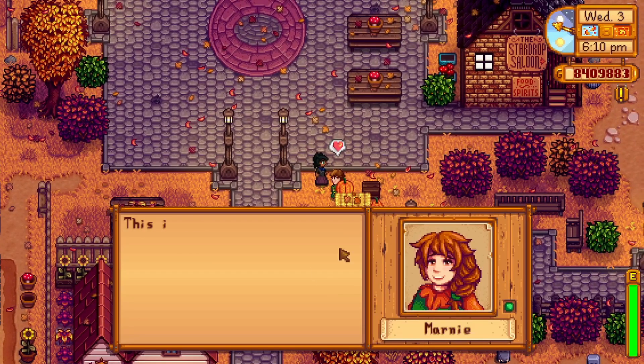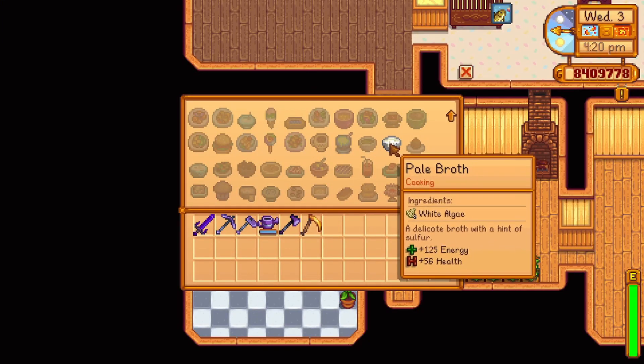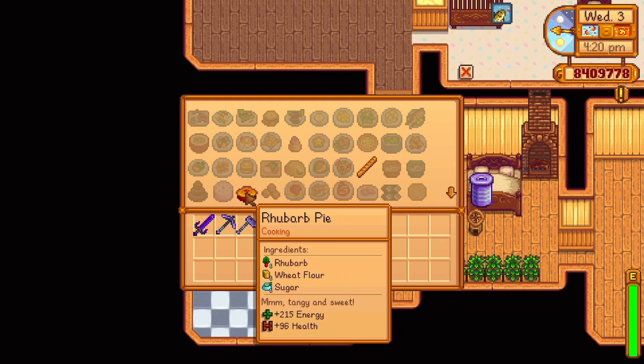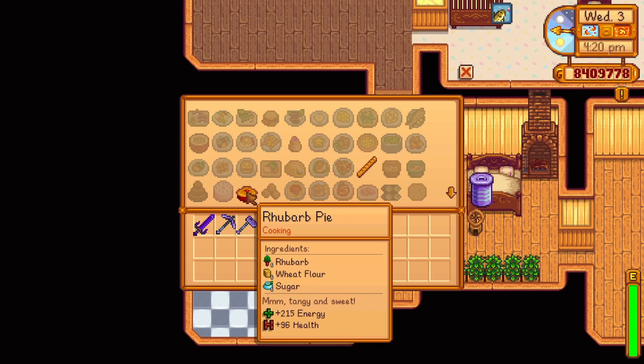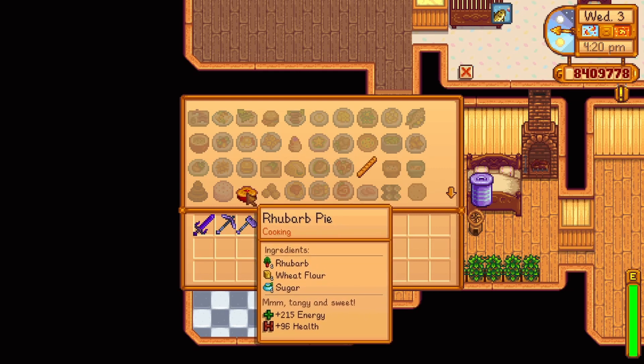Maru will offer two recipes. At three hearts, she'll send the recipe for pale broth — two white algae, replenishing 125 energy and 56 health. At seven hearts, she'll send the recipe for rhubarb pie — one rhubarb, one wheat flour, and one sugar, replenishing 215 energy and 96 health.